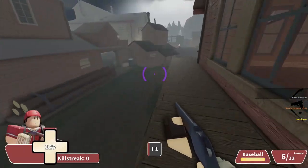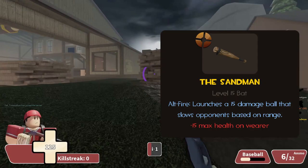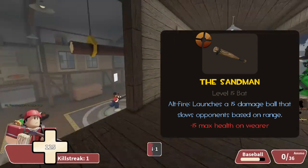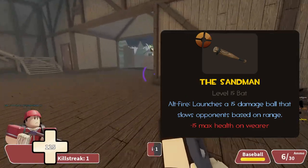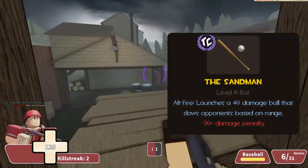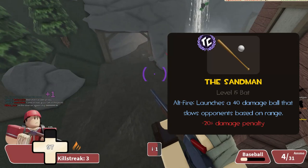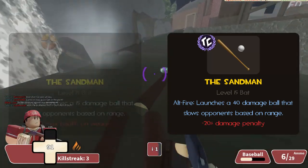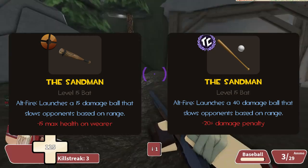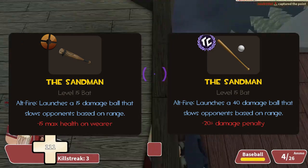Now on to the Sandman, under the same name in Typical Colors. The Sandman in TF2 shoots a baseball that inflicts a slowing effect at the cost of minus 15 health. The main problem was that the slowing effect was easy to avoid and too minimal for such a massive health penalty. However, the Sandman in TC2 replaces the minus 15 health with a minus 15% damage, which is an actually good tradeoff and raises the viability of the Sandman tenfold. The ball now also deals 40 damage, making it a decent way to deal damage while slowing the enemy.